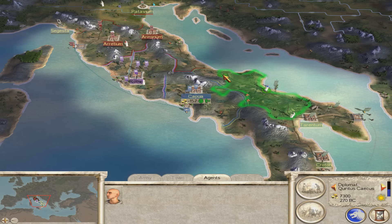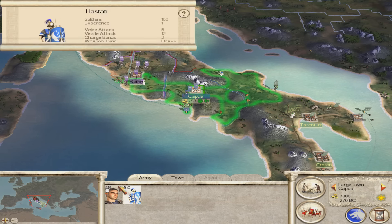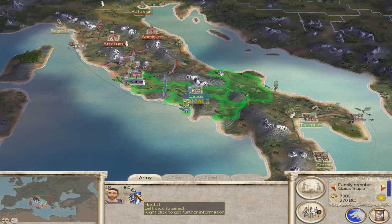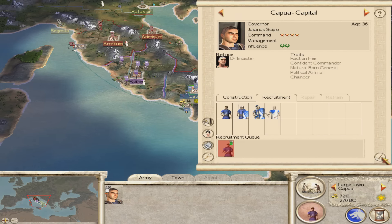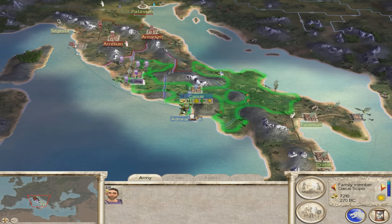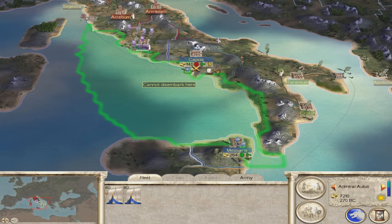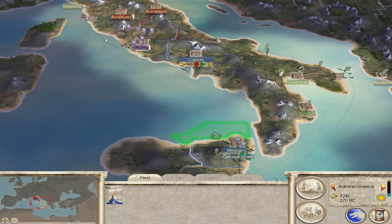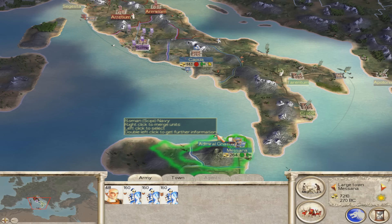We've got that done — we have 7300 denarii now. What we're going to do is delete some of these units here. Delete the Stadi there and this one too. Also recruit this little peasant — he needs some peasants of course. We'll put him onto the boat, and this fella onto the boat as well. We'll separate the boats — even though the city's unhappy, that doesn't matter because we have to do this as quick as we can.